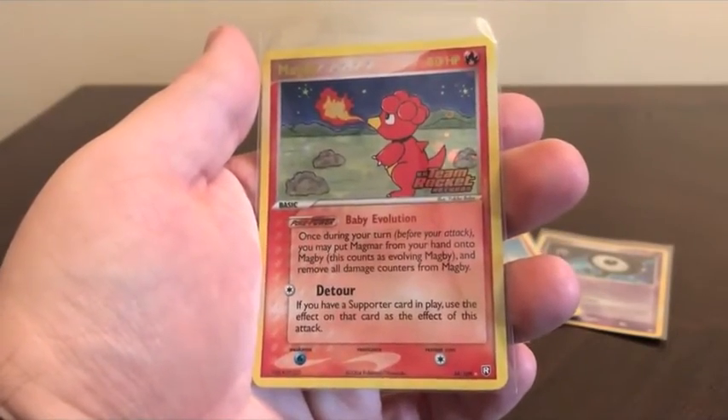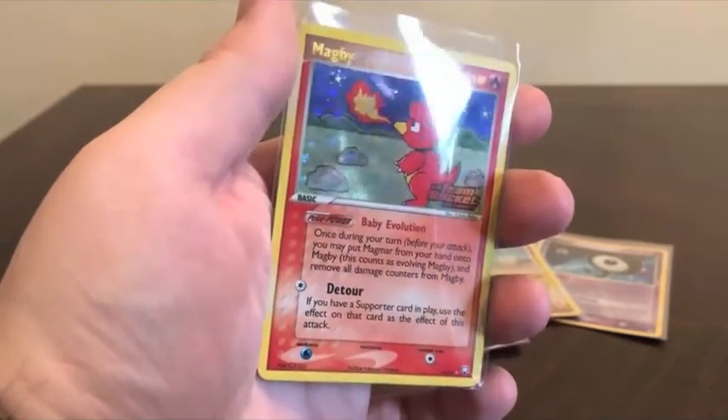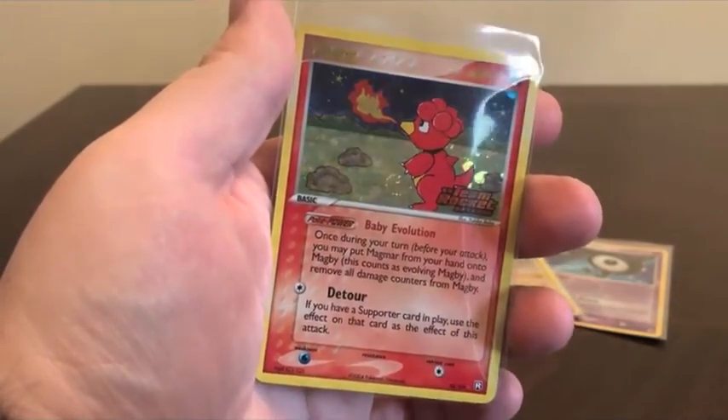Lastly, we got Magby. That's very cute. It's a nice card. Good, good holo on that boy. Overall, solid pulls.